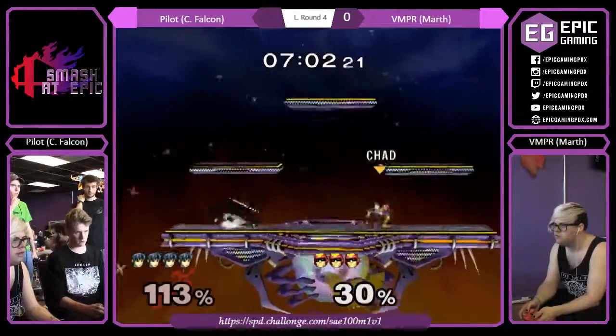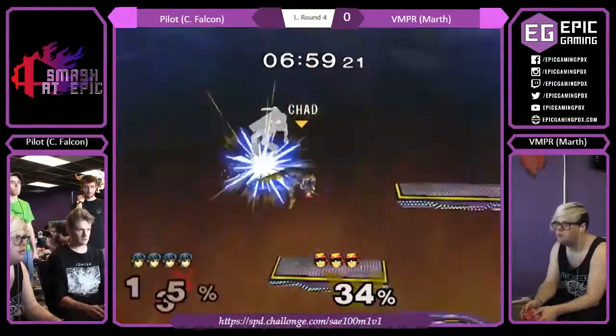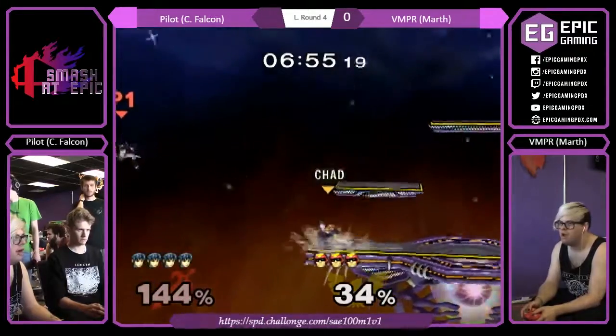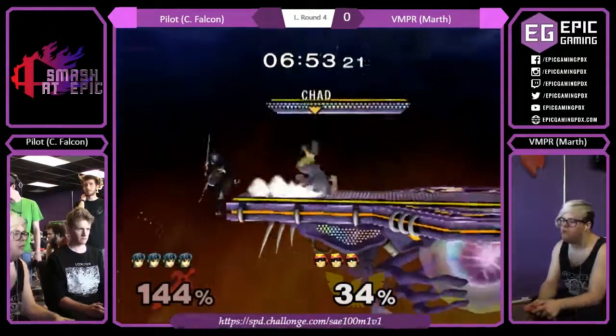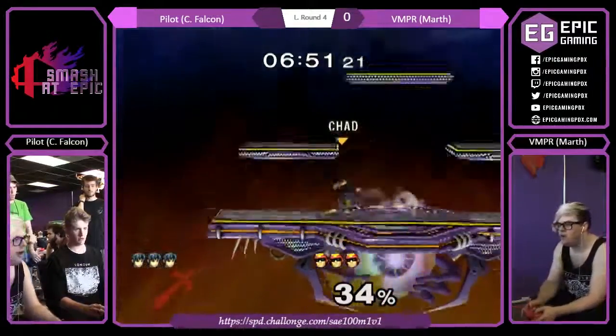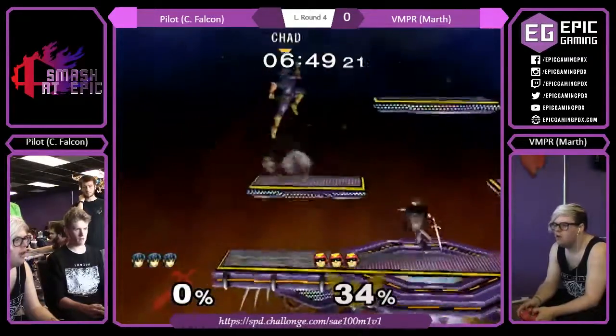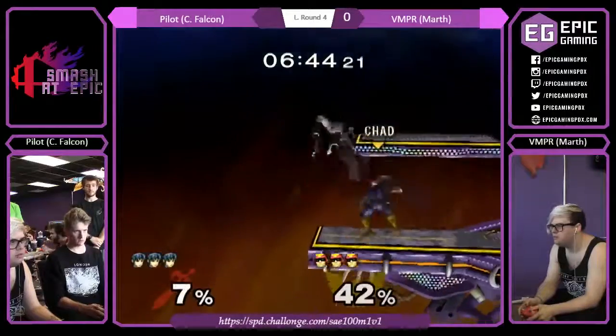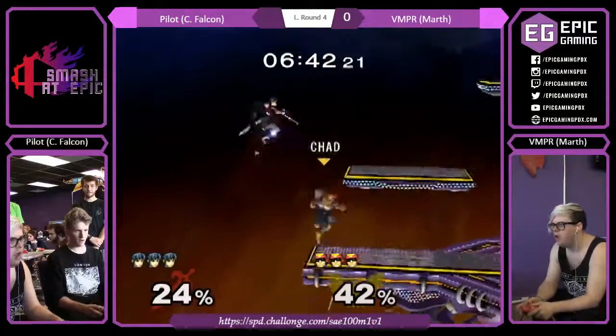Some odd choices, but this is really good for Dawson. Up air again — he might have been able to get a knee off of that. Nice back air though, really nice actually. Good roll up, doesn't do it too early or anything. Void's invincibility — kind of puts himself in the corner but gets the chain grab. Dawson holding in on those.